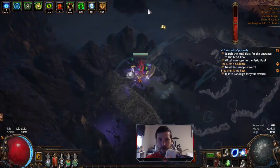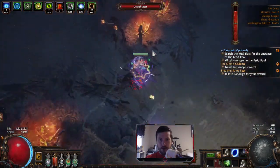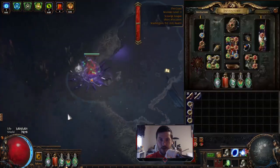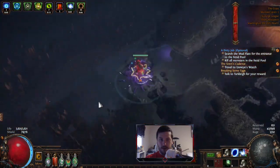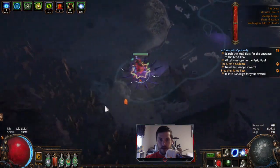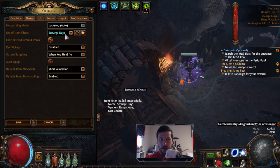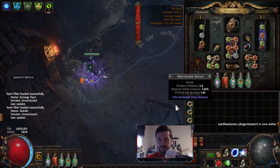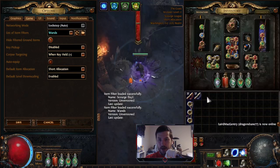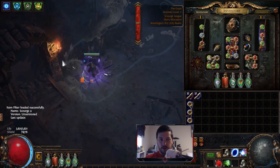Usually I get like two or three wands using this method, but results may vary. There we go - got my last one, so I'll just go back to town. We can see if we get any more on the way. I'll turn my normal loot filter back on. The driftwood wand - I have it with a red outline and it is item level two. Switch back to my normal loot filter and go back to town.